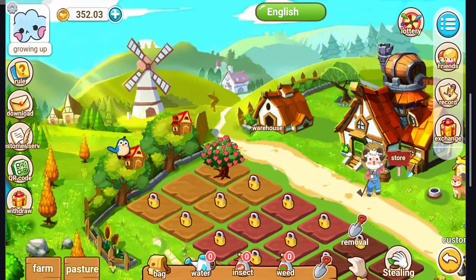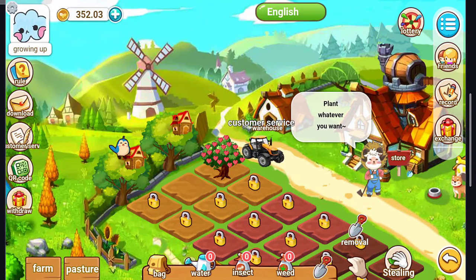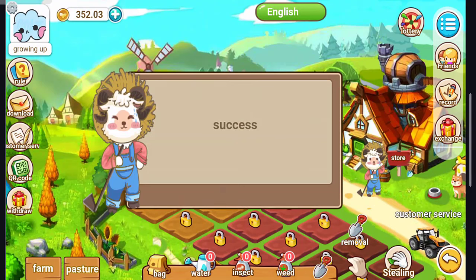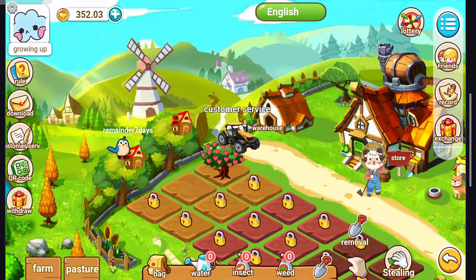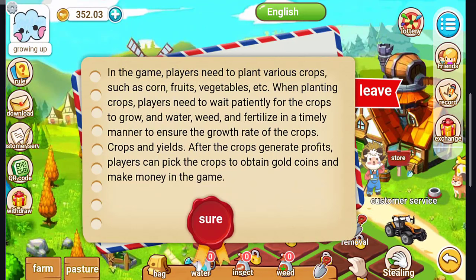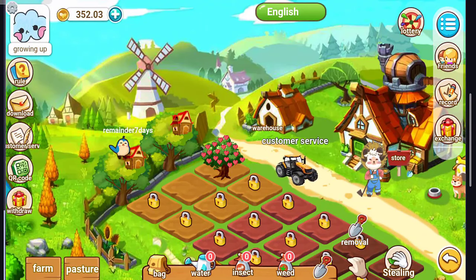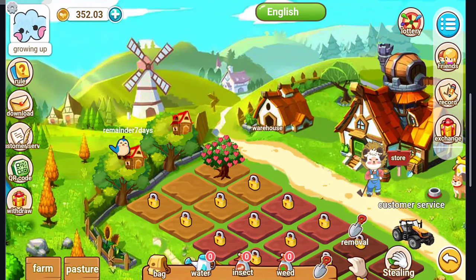If you go to Fruits you can see all the taste options. Balance is 352. You can plant whatever you want from the store. In the rules, you can play various crops such as corn, fruit, and vegetables. Each planting crop you participate in earns you a reward. This is how it works.